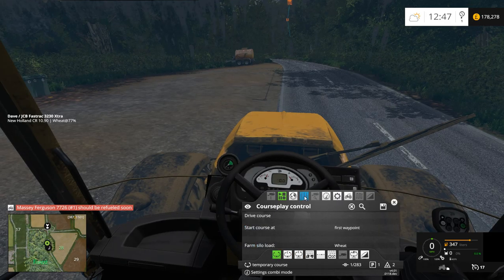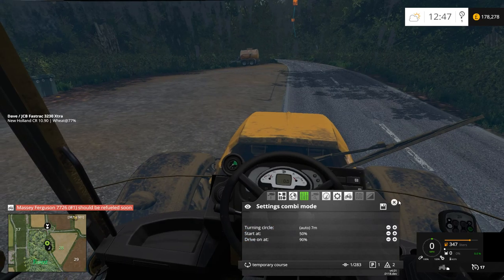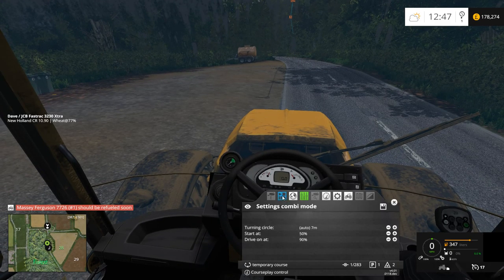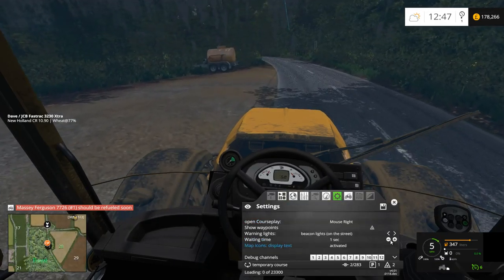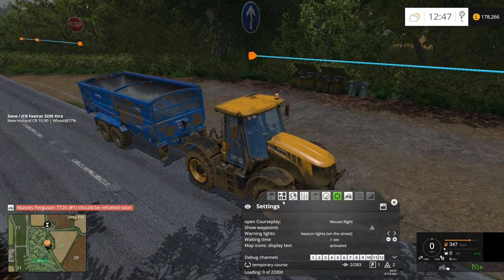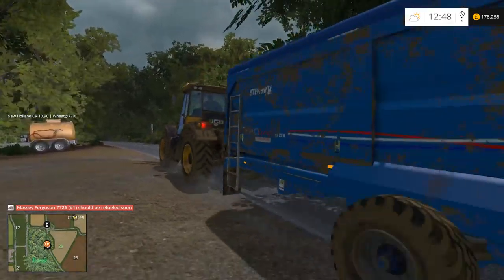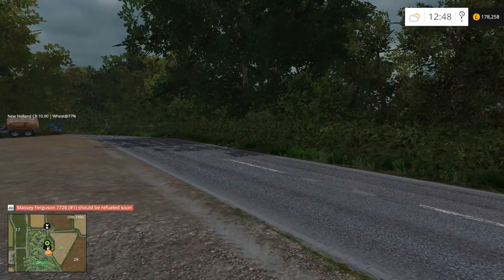I'll just trample a bit of crop - it doesn't matter. If I was thinking about what I was doing I would have gone the other way, come out the road, and pulled down and across. We'll line up the best we can, stop the course there, and put it on the first mode which is the grain transport mode. The start threshold doesn't matter but set the drive-on threshold at 90% so when he gets full he'll drive the course.